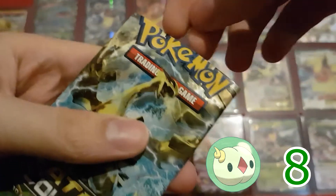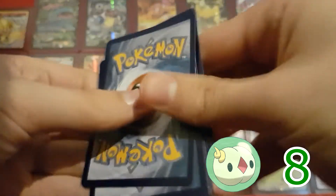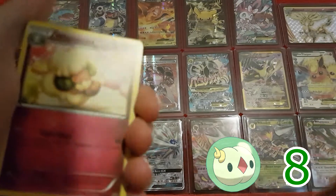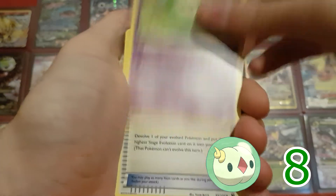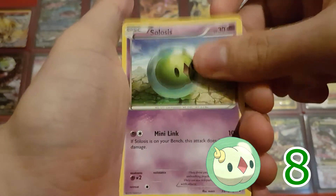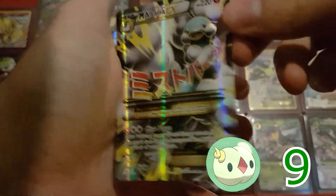Pack number 4. If we just get one more EX card, we've got pretty much all the stuff that's promised with one of these boxes, although we could get more. So here we have Whimsicott, Duosion, Devolution Spray, Jigglypuff, Gothita, Meowth, Snivy, another Celosias, Reverse Holo Whismur, and Mega Altaria EX Full Art!